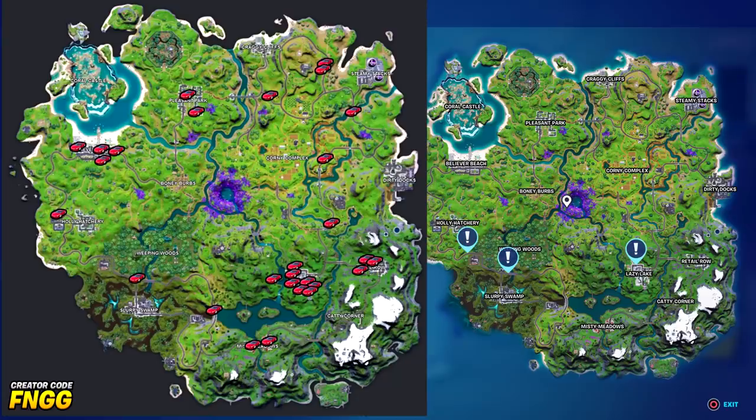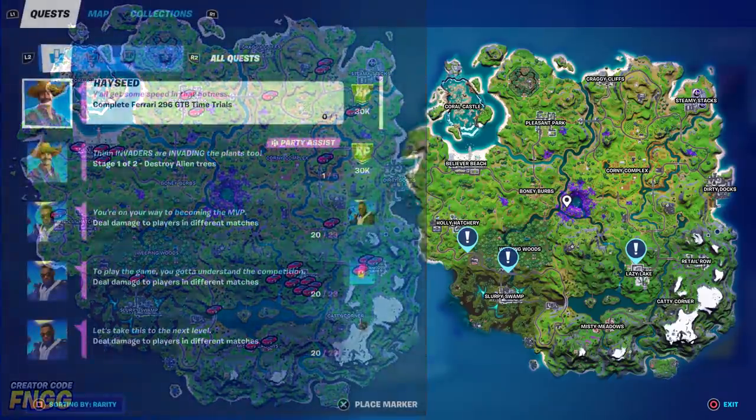There are not many spawns at the two locations on the bottom left of the map. However, near Lazy Lake there are potentially several spawns for the Ferrari, so that's your best bet. But at the same time you're going to have a lot of people landing there trying to do this challenge, so you're probably better off going to an obscure location. Remember these are not 100% spawn rates - it's just random as to whether they spawn there.